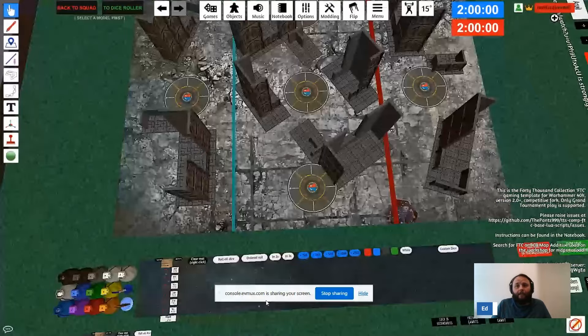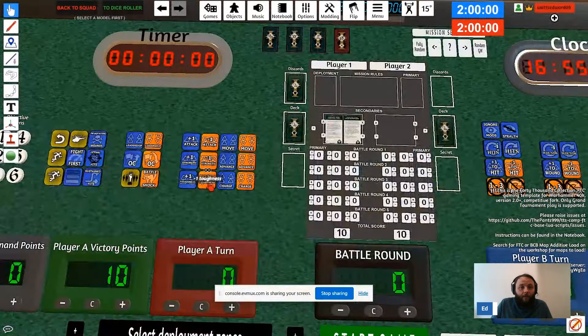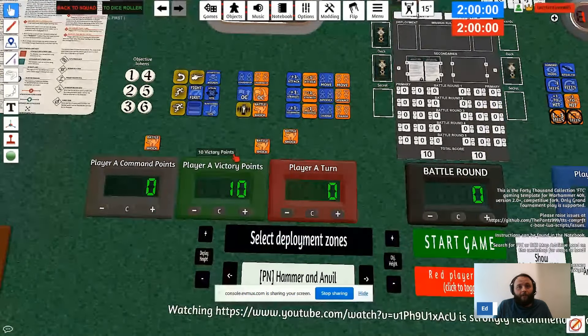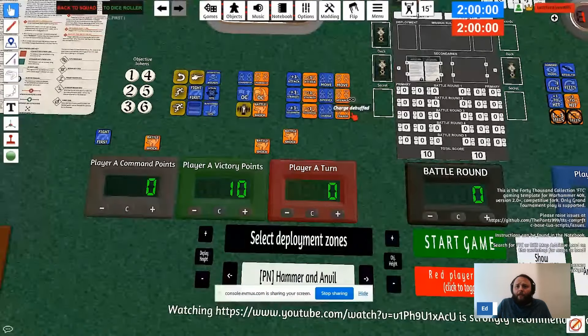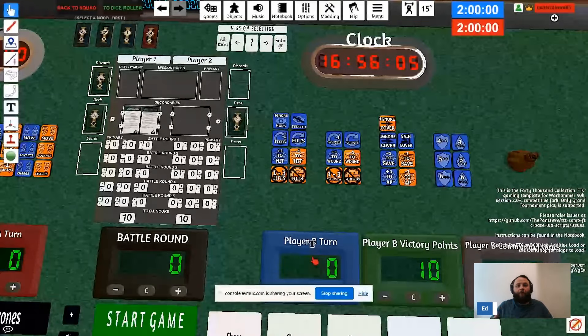On the FTC 10th edition competitive terrain there are various markers at the top. For example, the Battleshock token — if a unit is Battleshocked, take as many as you need and put the token on that unit. If a unit has Fight First — for instance a Judicar attached to a unit — you can put the Fight First token on the unit for your opponent to see. There are also tokens for lethal hits, sustained hits, and minus-one-to-hit from a unit like a Venomthrope, giving lots of visual aids to make the game easier to follow.